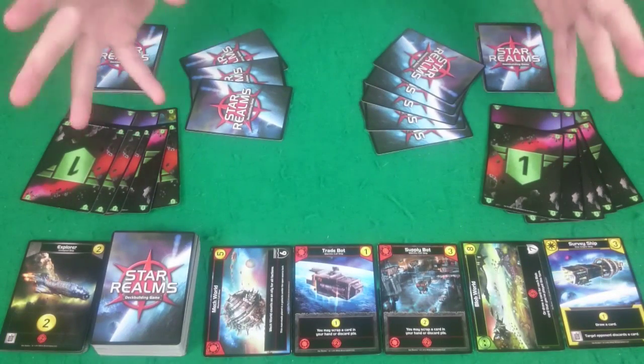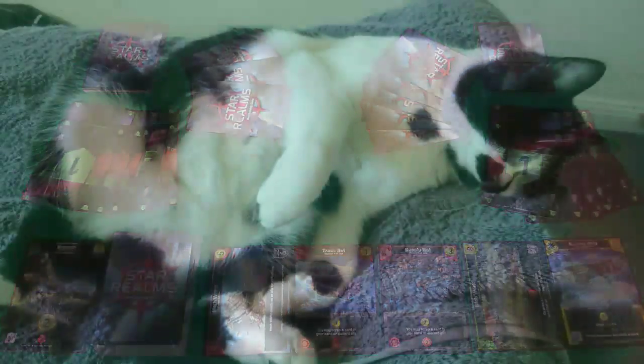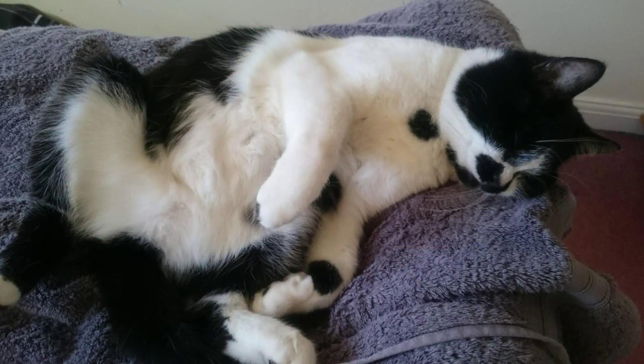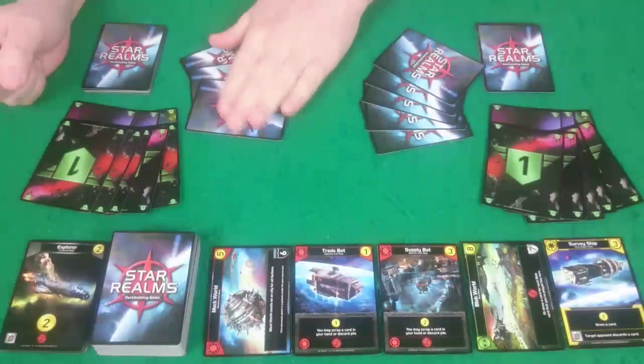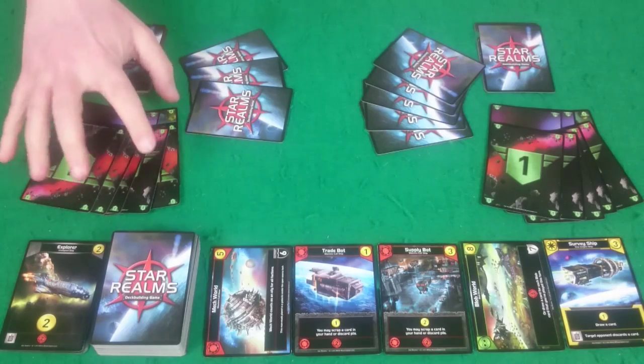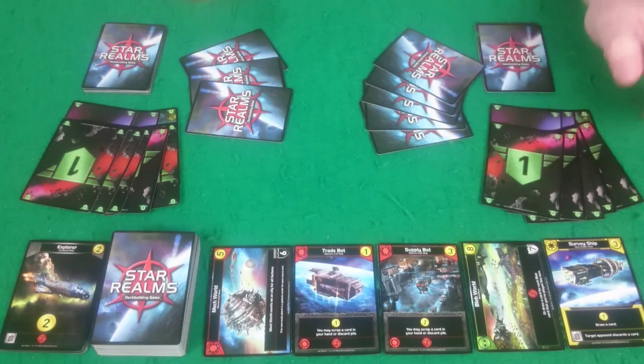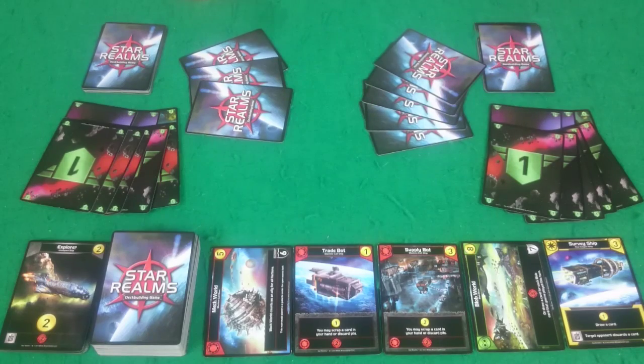Here is the table all set up for a two-player game. On the left we have Rogue, and she has three cards as the first player, then we have her 50 authority here. Mine is over on the right, and I have five cards because I'm the second player.